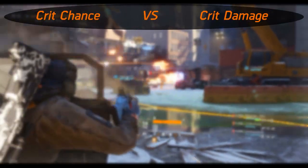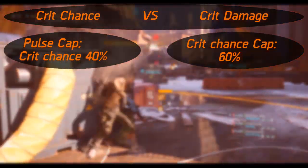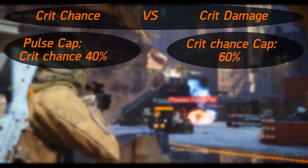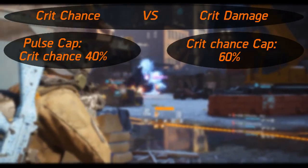To start off, you need to know that crit chance has a cap which is 60%. Crit damage does not have a cap. I am not going to show you a perfect balance of crit chance versus crit damage since this is very situational.